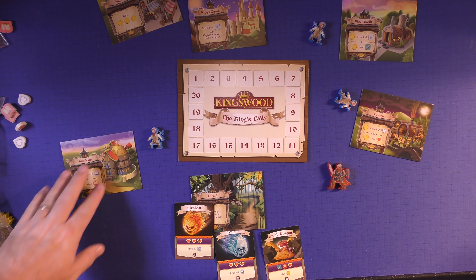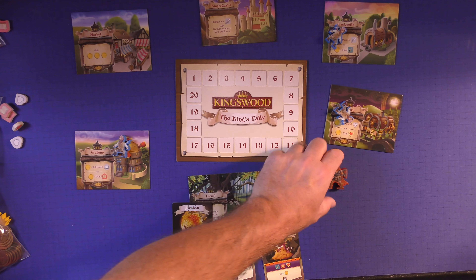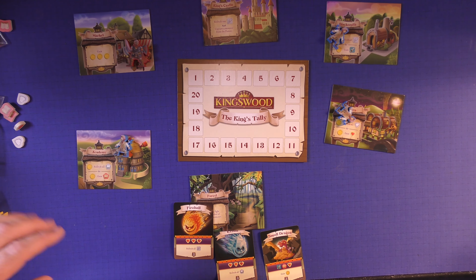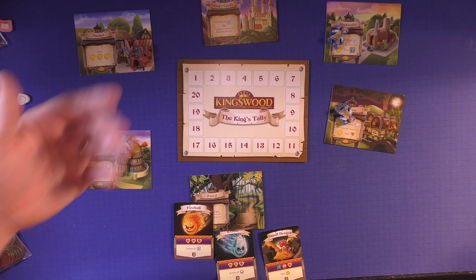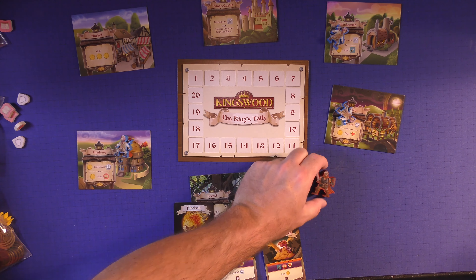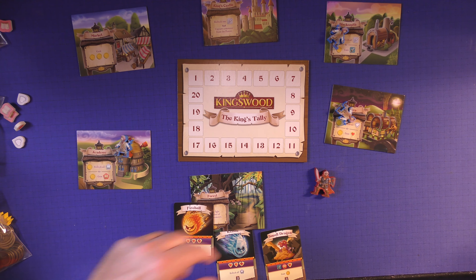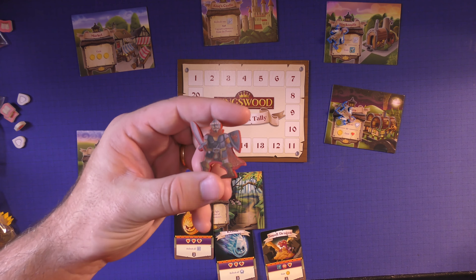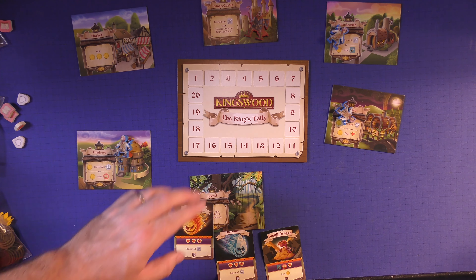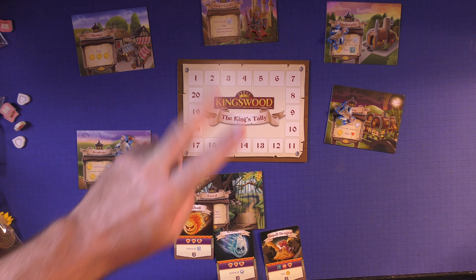In essence the game is very easy — you have these meeples on spots and you'll move them around. Occasionally, this red guy will be on a spot. Instead of moving and doing the normal actions, you can do what's called the collect action: simply take him off the location, put him off to the side, and gain two coins. If at any point the king's guard is not on a location, at the end of your turn you put him somewhere and he blocks that location — but somebody can take him off for two coins.